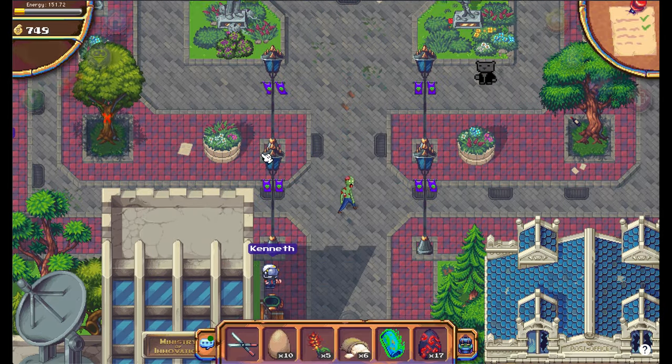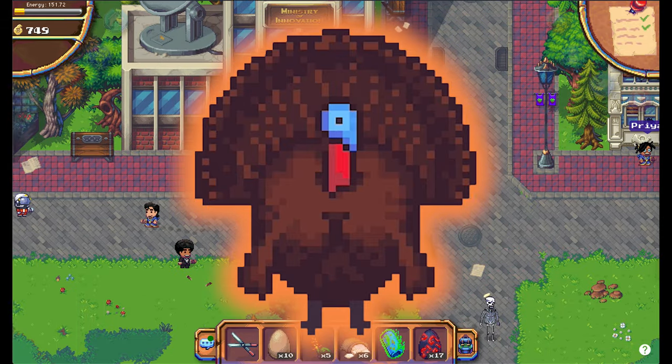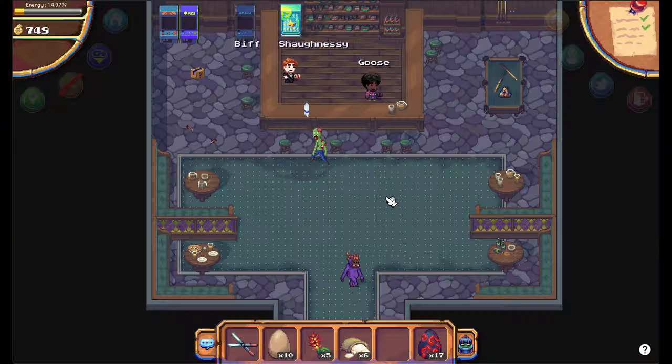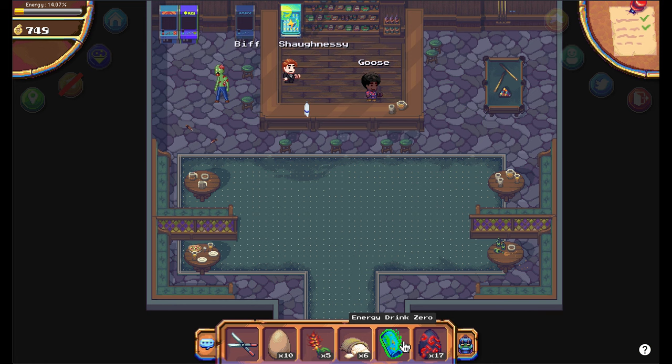For this new Thanksgiving quest, you have to find a hilarious big turkey. Go down and left to the Drunken Goose. Inside you will find a package which contains an energy drink zero. Pick it up before you start this quest.